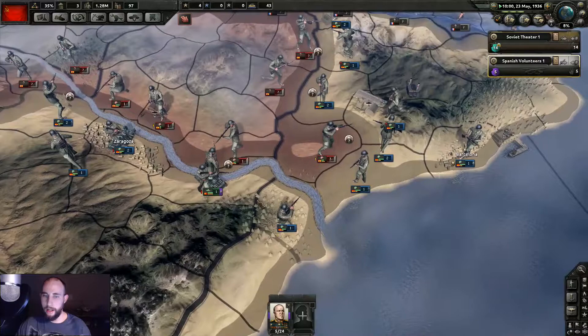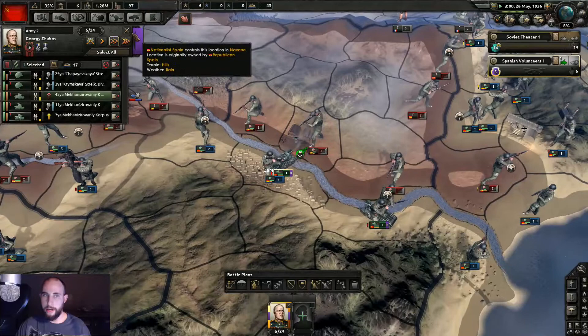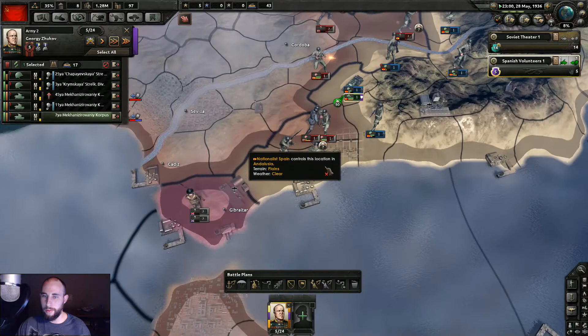We got nine divisions overran — yes! Madrid is currently one province away from being taken. It looks like they're probably going to try and get Barcelona. It's going to be attacking across a river regardless — I'm looking for the weakest spot. We're going to attack right here and try to cut these divisions off so they can go after Barcelona all they want, but they'll have no supply as long as they don't get Barcelona.